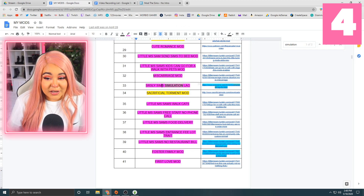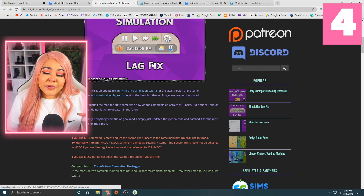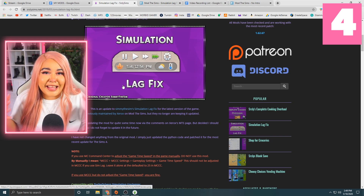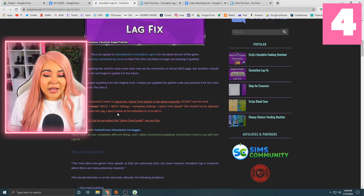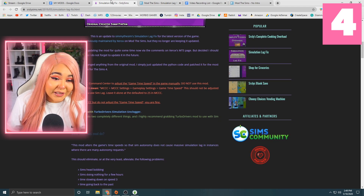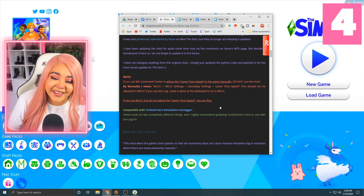The next one is the Simulation Lag Fix — it's number 33 on my list and was previously maintained by Xerox. This should eliminate or at least alleviate your Sims kind of bobbing about, not doing anything, stuck in the simulation — especially if you're on speed three. It's not a miracle worker but it will help. One important note: if you use MC Command Center to adjust the game time speed manually, do not use this mod.